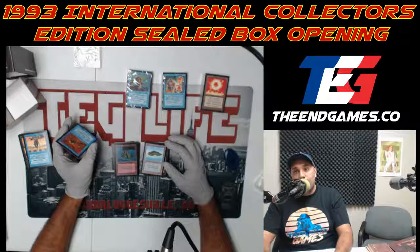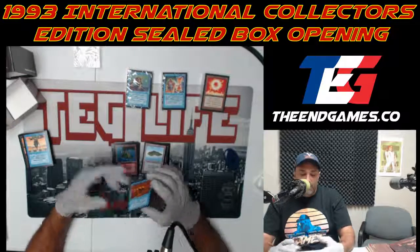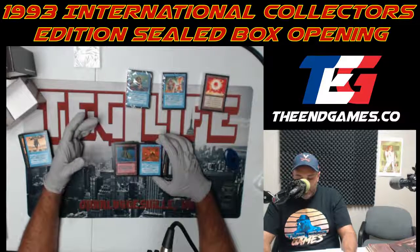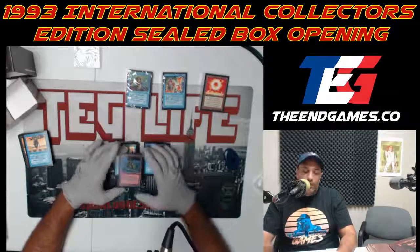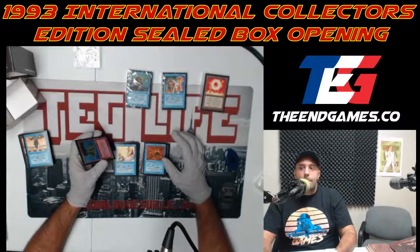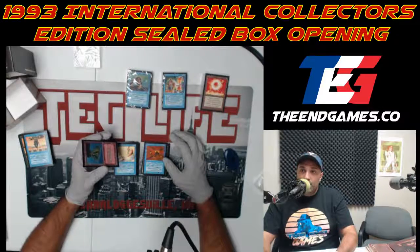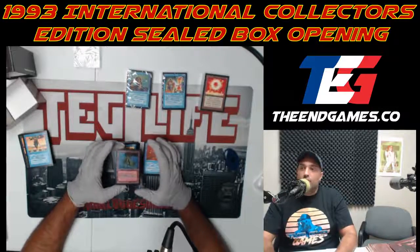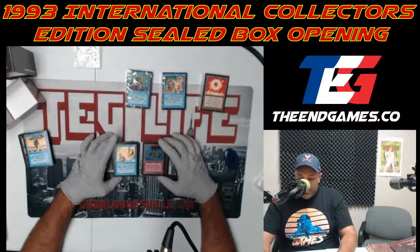I can't help but notice how nice the next card looks — there's another erupting volcano in the image. Two different artists of course — Volcanic Island! If you had this in beta, what do you think it would be worth? A couple thousand? Yeah, I think they're about $5,000 right now just for the beta — same look on the front, just a different backing and cut corners. It looks really nice.